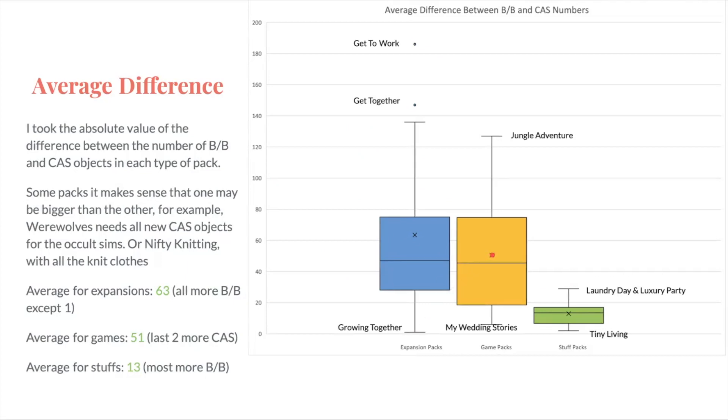The average difference for game packs is 51. The most recent two are the only ones that have had more CAS — Home Chef Hustle and Paranormal. Jungle Adventure has the highest difference, and My Wedding Stories has the lowest difference. For stuff packs, Laundry Day and Luxury Party are tied for the highest difference, and Tiny Living has the lowest difference. The average is 13, and most of them are more build-buy. The difference is much lower overall compared to the other two pack types — it's just a lot closer overall.